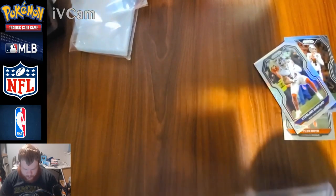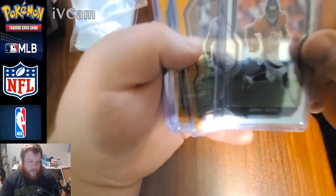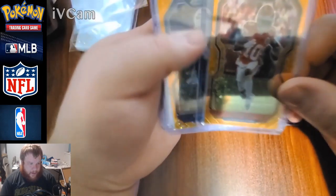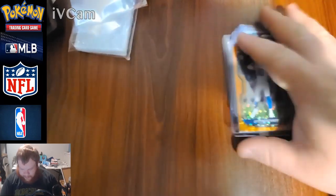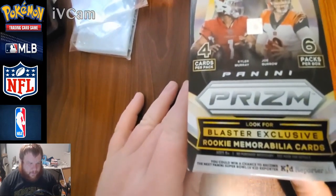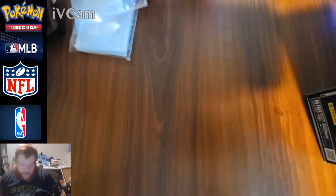Emergent DeVonta Smith — there's a rainbow foil there on Sterling Shepherd, isn't that crazy. Recap: the emergent rookie DeVonta Smith, rookie James Proche, rookie Jerry Jeudy, Ronde Barber gold parallel, Tyreek Hill gold parallel, Cole Beasley gold parallel, Justin Jefferson rookie, and Justin Herbert gold parallel. Damn good cards — that was a beautiful pull set. This blaster exclusive is going for about $75 on eBay right now.